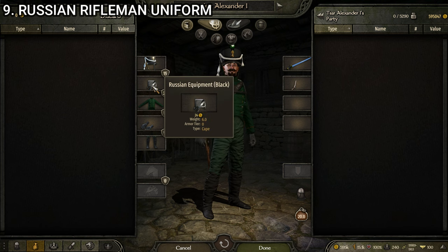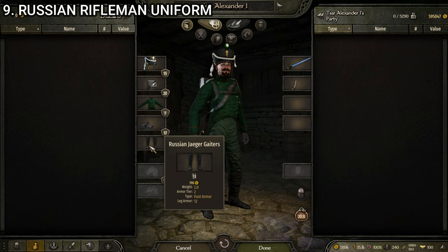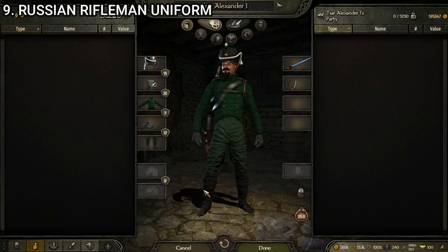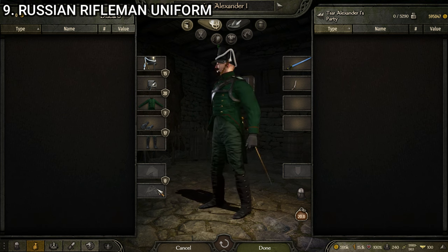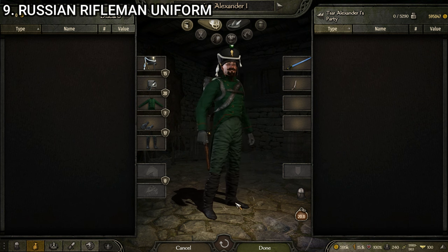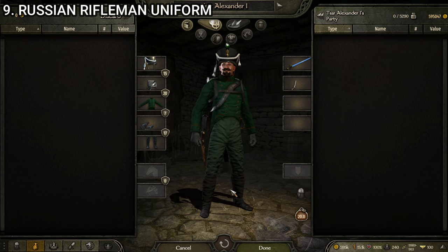This uniform is made up of the Russian Jaeger Shako, the Russian Equipment Black, the Russian Rifleman Uniform, the Officer Gloves Black, and the Russian Jaeger Gators. It shares a lot of pieces with the Jaeger troop and doesn't have dedicated rifleman pants. But I think it still looks really, really good. I like the Russian Shako probably a little bit more than the British one — the British one's iconic, but the shorter look with that cord around it, even though I prefer the green cord over the white cord, still looks pretty dang good. A very solid uniform, and once again the rifleman makes one of my absolute favorites in the game.